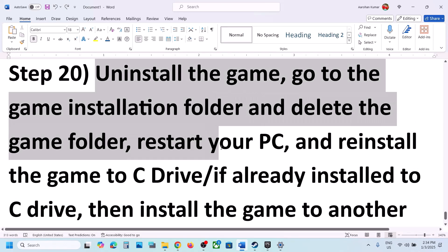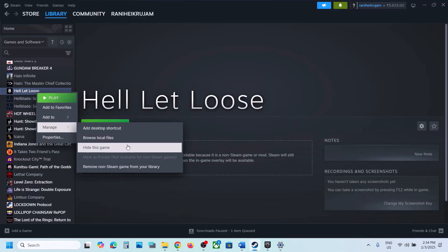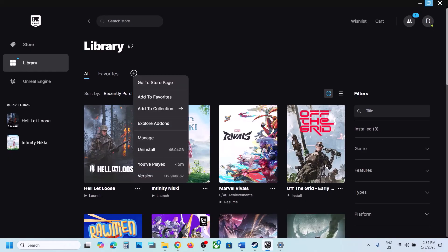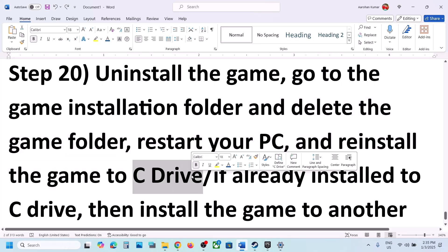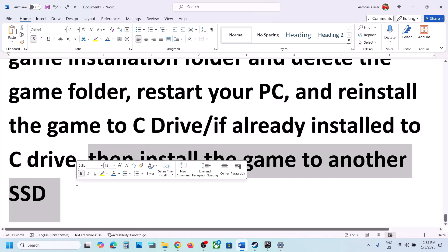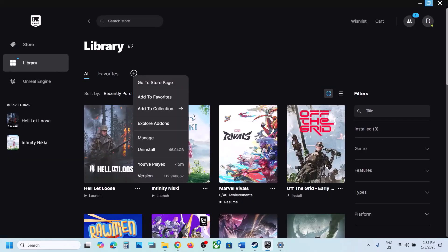The last step is to uninstall and reinstall the game to a different drive. Right-click the game and select Uninstall, or use the Uninstall option in Epic Games Launcher. After uninstalling, go to the game installation folder and delete the game folder. Restart your computer, then reinstall the game to the C drive. If it was already on C drive, try installing it to another SSD and check.